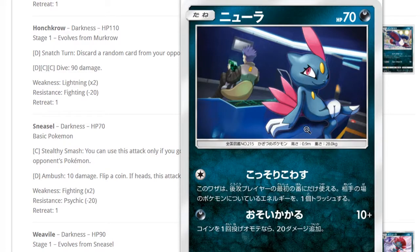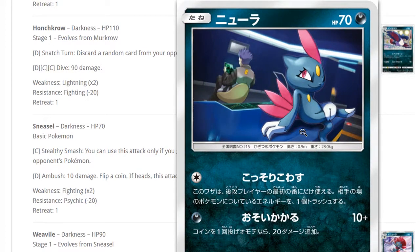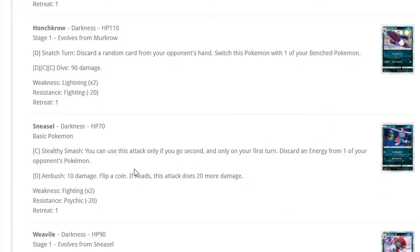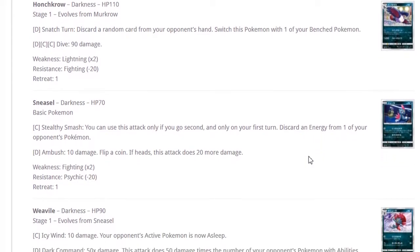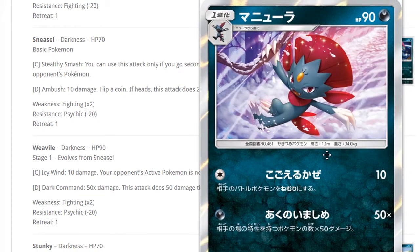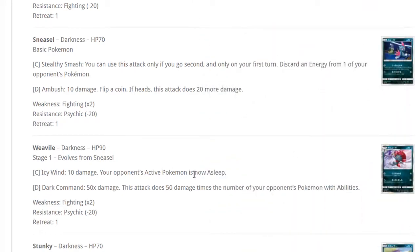Murkrow — such a dope Pokemon. The artwork is great because you've got Cyrus and all the Team Galactic people. Surge Snatch discards a random card from the opponent's hand and switches the Active. Mean Look prevents the defending Pokemon from retreating. Sneasel — another fan favorite dark type, very sassy looking. All the Cyrus love! Stealthy Smash can only be used if you go second and only on your first turn — it discards an energy from one of your opponent's Pokemon.